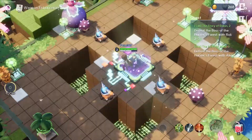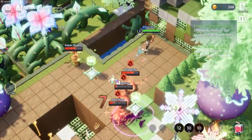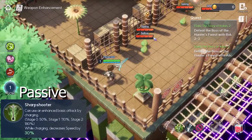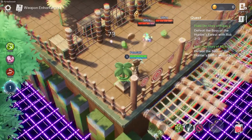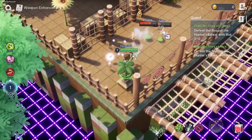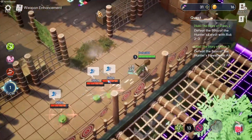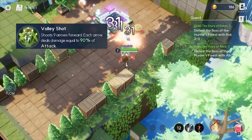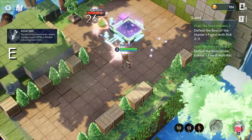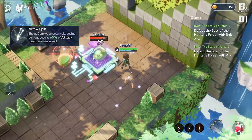Here we have Robin. He does charged attacks, which deal a bit more damage than regular attacks but take time to charge. His dash applies a target debuff on an enemy that decreases their defense by 10%. His Q shoots nine arrows in front of you, each dealing 90% of attack damage. His E shoots two arrows consecutively, dealing damage equal to 65% of attack towards enemies in front.